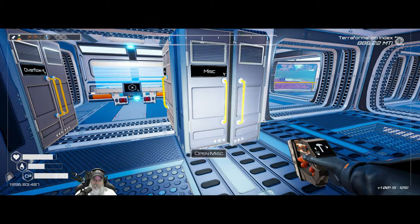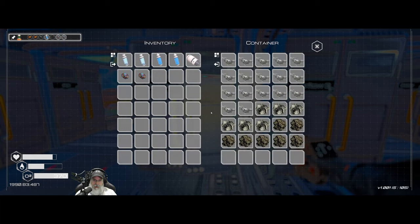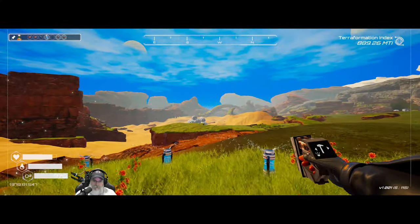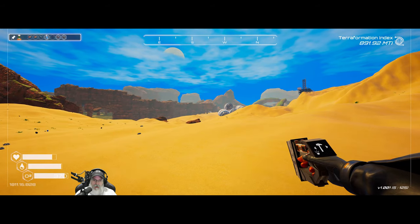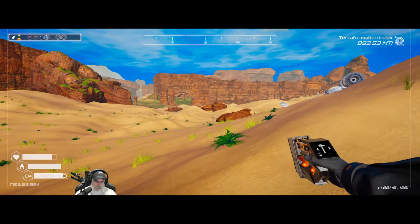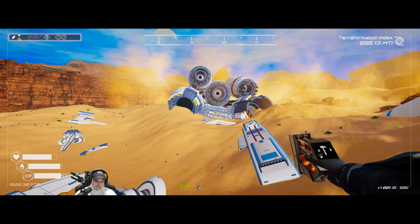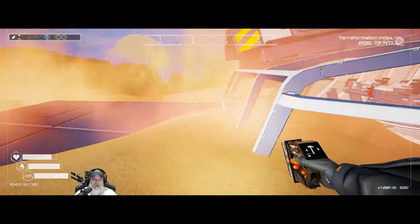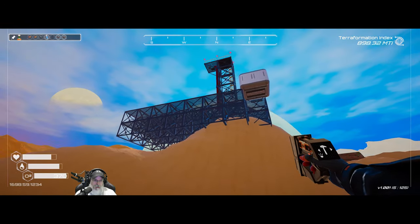We can only do one pressure rocket right now. It requires two super alloys and three silicon. As soon as we can make the tier two extractor, we'll throw one in that cave — probably many. We'll also put one in the osmium cave, the zeolite cave, and the uranium cave. We'll see how expensive they are and figure out the best approach.